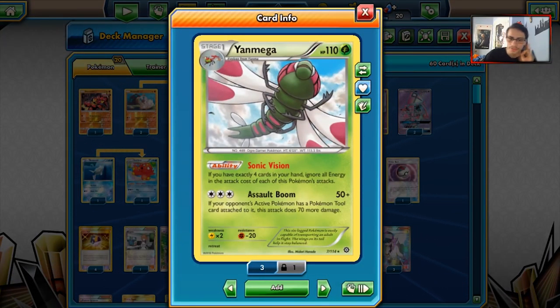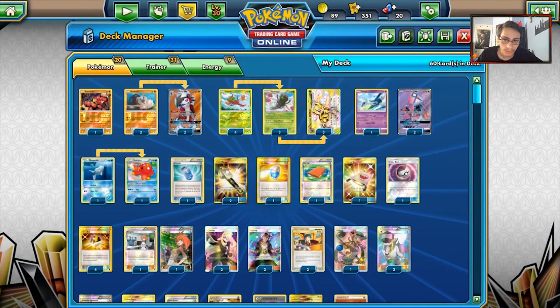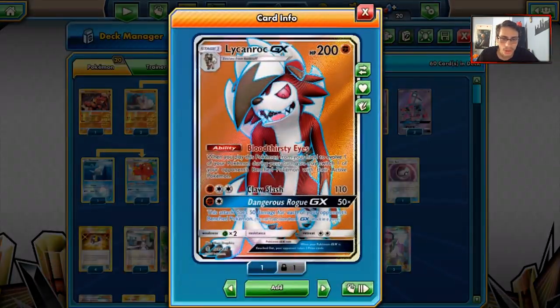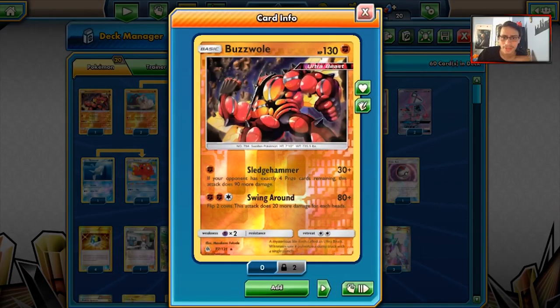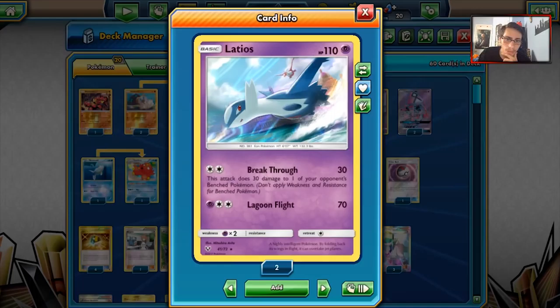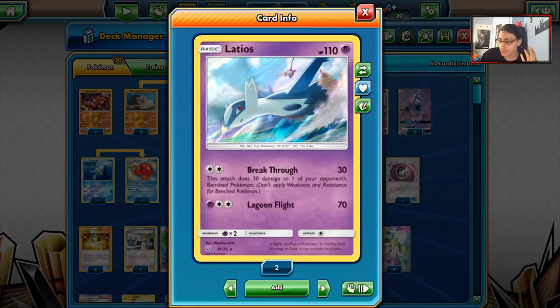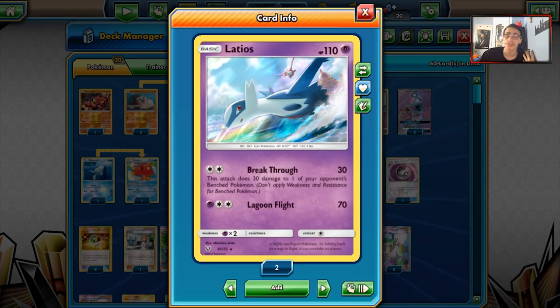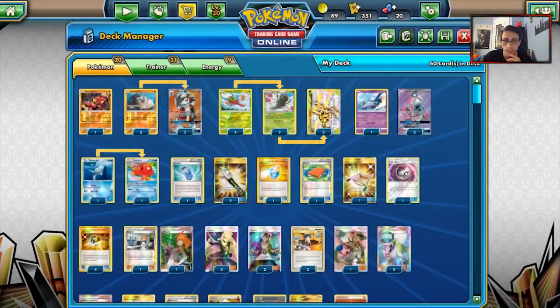Yanmega does have a resistance to fighting, which is beautiful. Buzzwole will have a hard time putting good damage on Yanmega at the start of the match. Other cards in the deck: we got a 2-2 Lycanroc for our backup attacker, one Baby Buzzwole — if you're playing Fine Energy you might as well play it — and one Latios. Buzzwole is not a great time even with Yanmega's resistance, and Latios can help us do our own thing. It's also a good starting Pokemon to get damage on the board while we build up the Yanmega army.